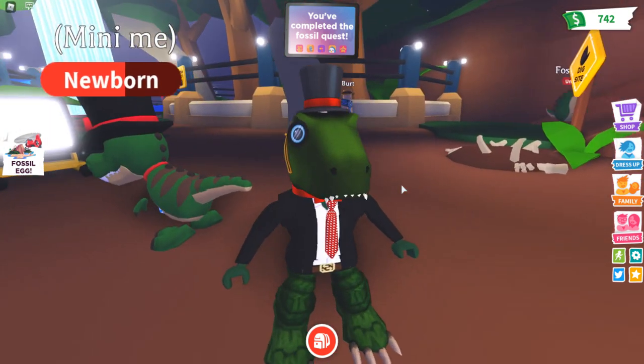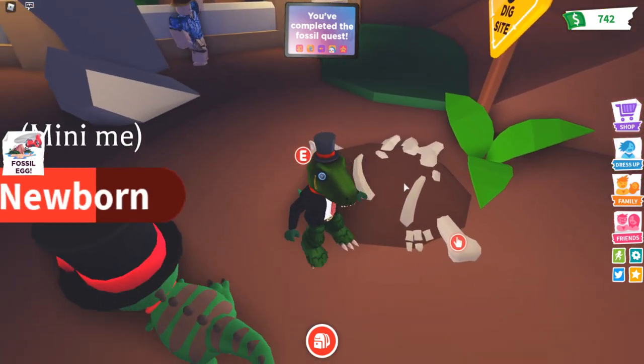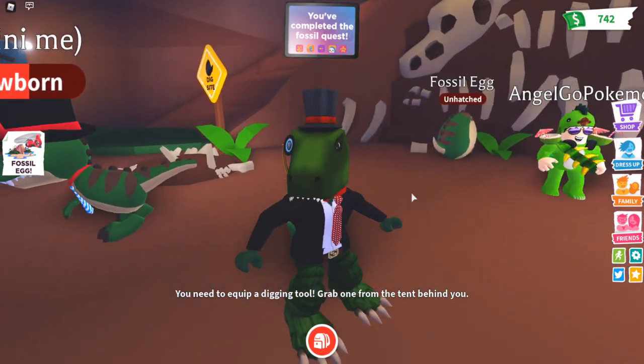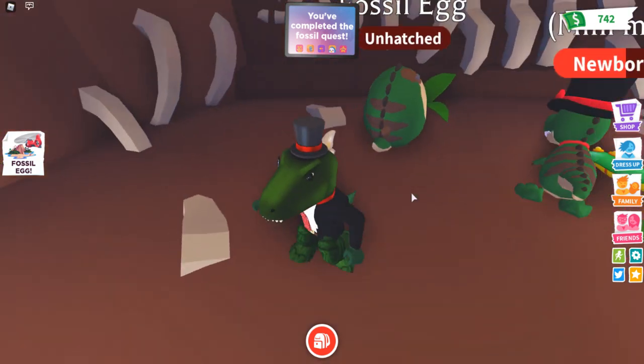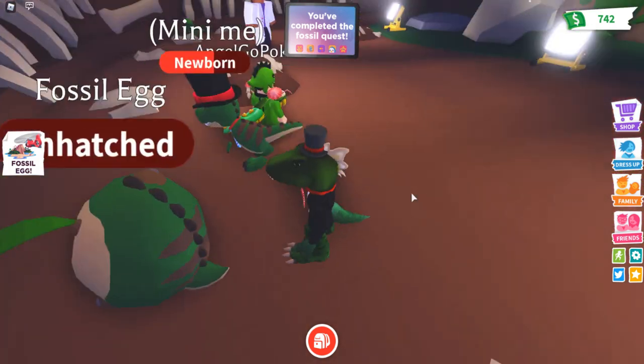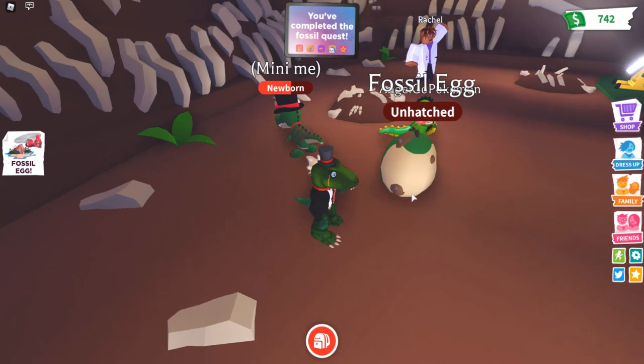Anyway, if you haven't been playing Adopt Me, here you can dig up the beautiful fossils, and you can also find other dino things and dino toys, and this is what the egg looks like. The fossil egg looks just like the T-Rex, but the egg version of the T-Rex. Very beautiful.